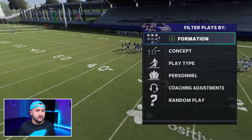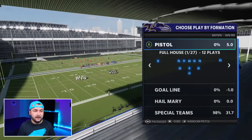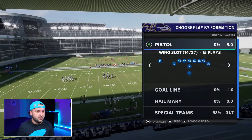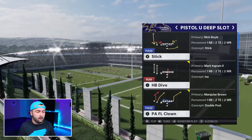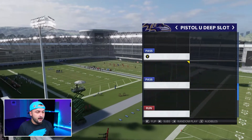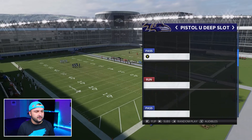The playbook is called the Pistol Playbook — it's one of the alternate playbooks, so basically every formation is out of the pistol. The specific formation we're looking for is the U-Deep Slot, number 15 out of 27. The main plays I like using here are the PAFL Clown, the Titan Cross, the PA Boot Over, and either halfback stretch or halfback dive.